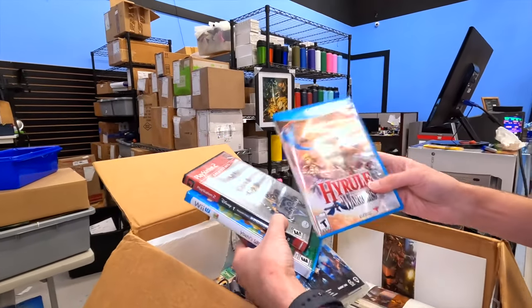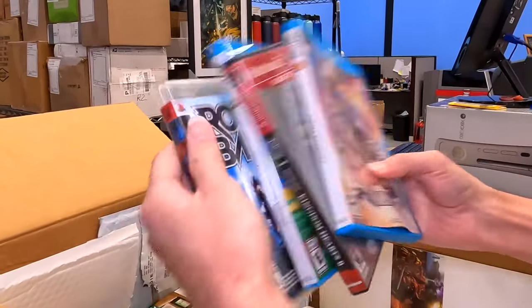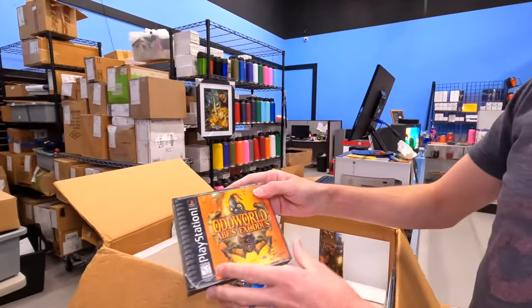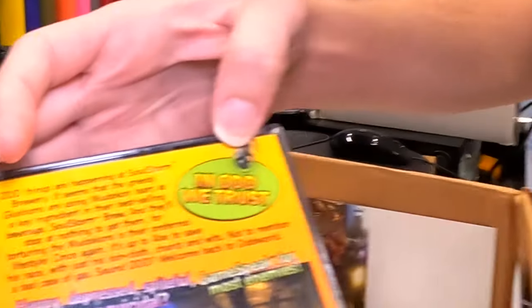And we got even more. Hyrule Warriors, Yoshi's with Rock Band. We got Abe's Odyssey — wow. 'In Odd We Trust' — look at that, that's fun.